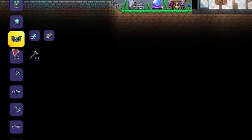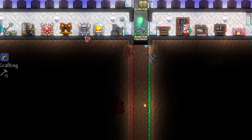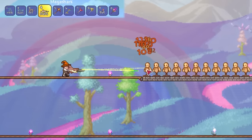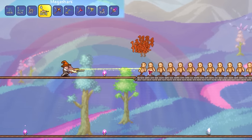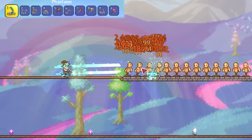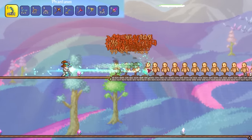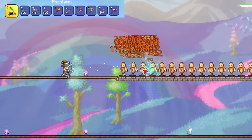Now, despite the Vortex Breastplate requiring post-Moonlord materials to craft, with the Chloro Helmet coming in post-Mech boss, this can genuinely be a helmet you might want to stick with throughout the game. It provides a lovely 20% chance to save ammo, and with the Breastplate we get an additional 25%. However, it's about time I explain that all ammo reservation figures are treated as independent events and do not stack.